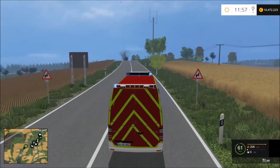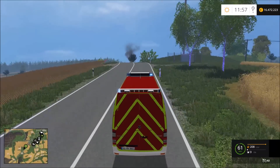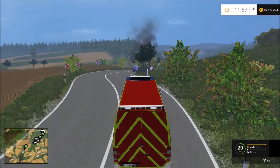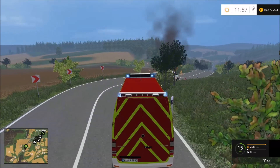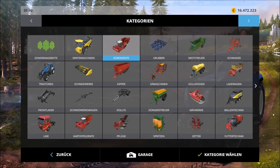Schwarzer Rauch dort vorne – das deutet schon mal auf dieses Fahrzeug drauf hin. Es könnte sein... ja, das ist es. MTW am Einsatzort eingetroffen.